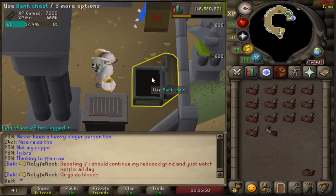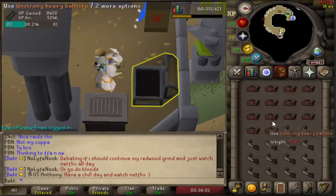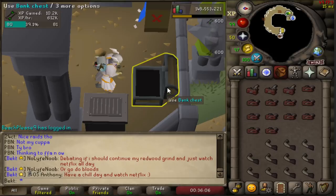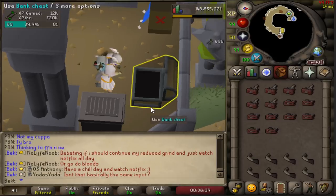Remember those bolts at the start of the video? I was getting 820k XP per hour clicking like a madman - not AFK at all and really tricky. I don't like making bolts and I was losing a load of money. Now have a look at this - it's up to similar XP per hour already, hitting 720k.